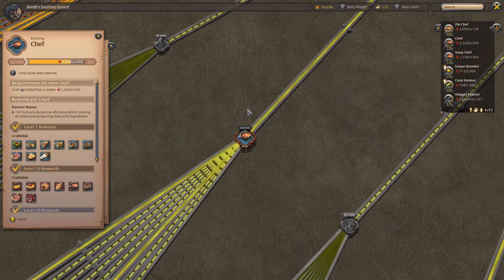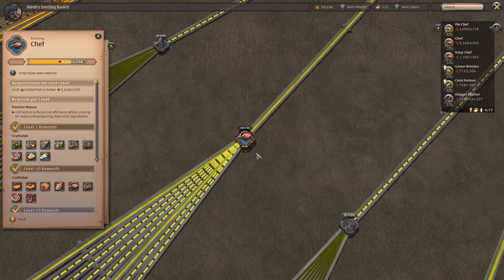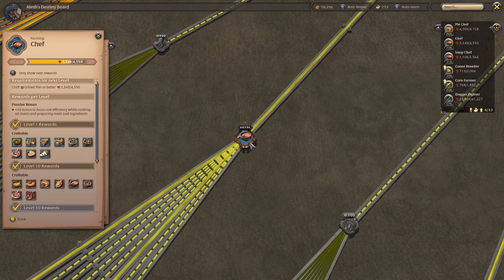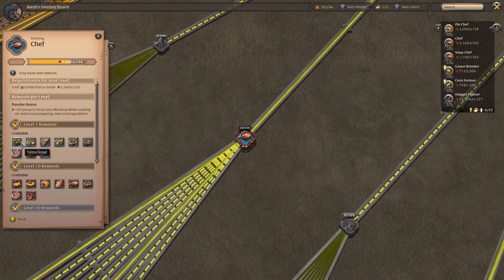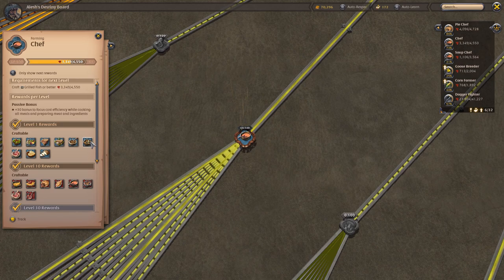Every time you cook something, you'll get fame for cooking and that fame will fill this main chef node — that's how you level up. As you can see, I'm level 60 out of 100, which means I can craft all the way to tier 7 foods. But when you begin, you'll be level 1 out of 100 and you're able to craft some of the tier 4 stuff — turnip salads, goat sandwiches, goat stews, basically all of these foods.